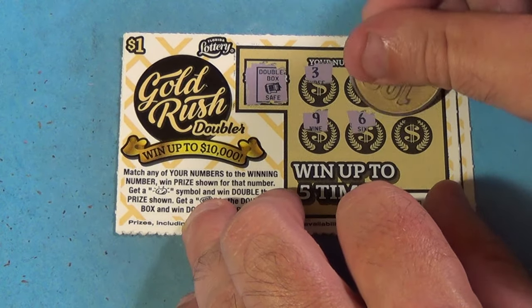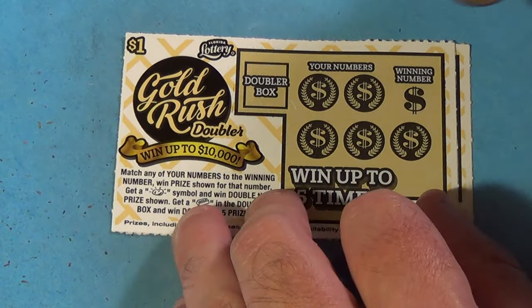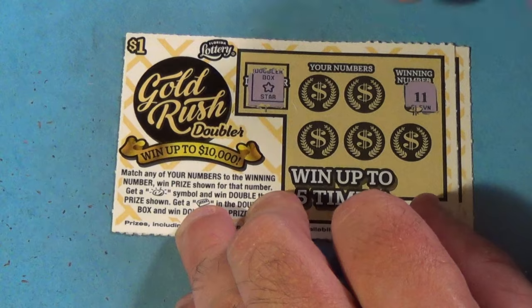Next one, safe symbol — winning number is 3, and we have a 3, a 2, 9, 6, and 12. One dollar again! It needs 8 more with these last two tickets.